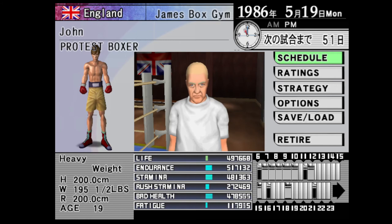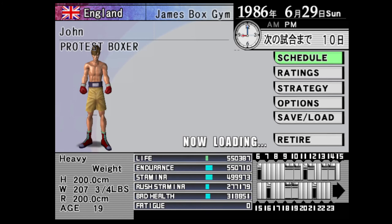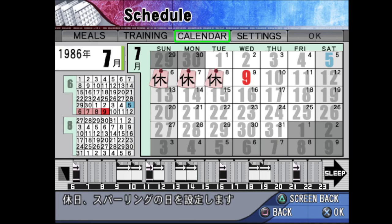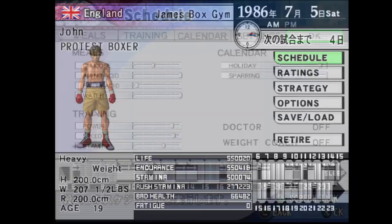Once you get a hang of it, you'll be good. Another good tip: once you're about two weeks away from a fight, I always suggest increasing the days of rest — move the holiday slider to the right — so you can have less fatigue. Because once you go into those matches, if your fatigue is high you'll get tired really fast and slow down a lot. Once it hits about 14 days out from your fight, keep your holiday slider around 6, so you only train once or twice a week. That should make you pretty stable for the fight.